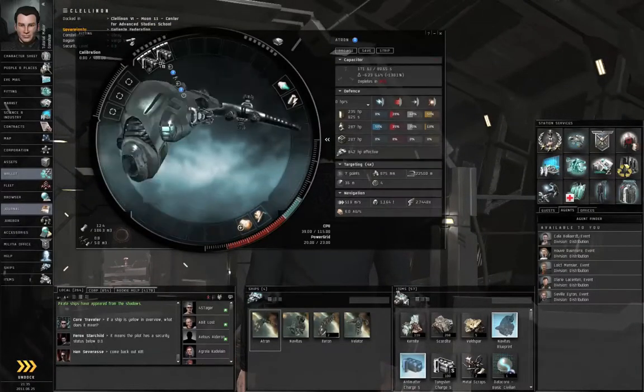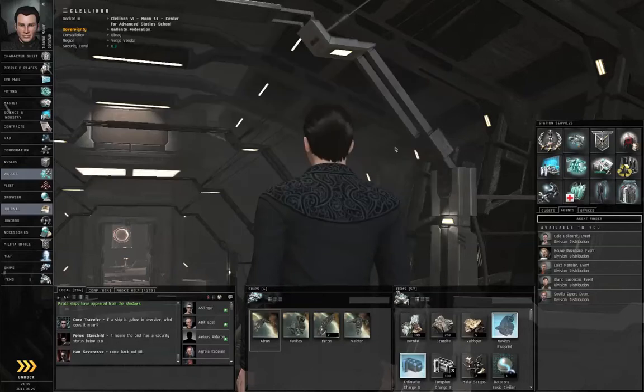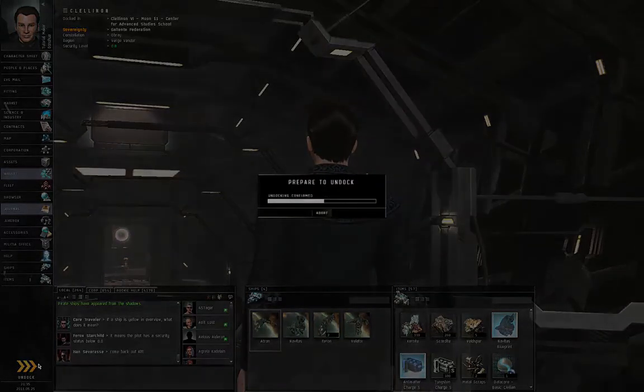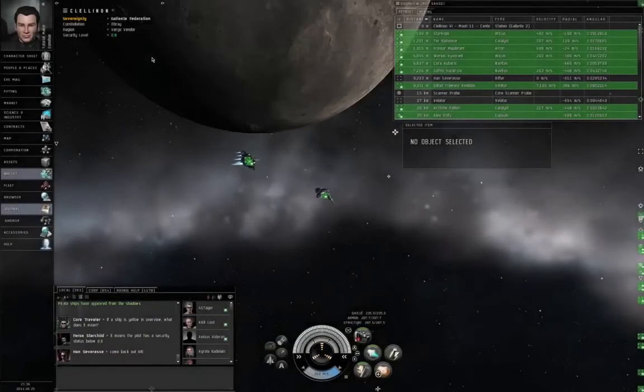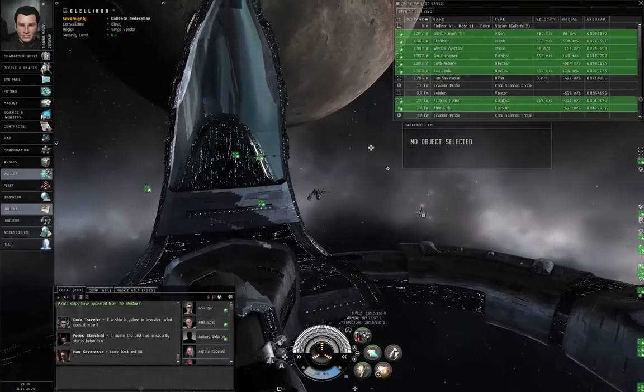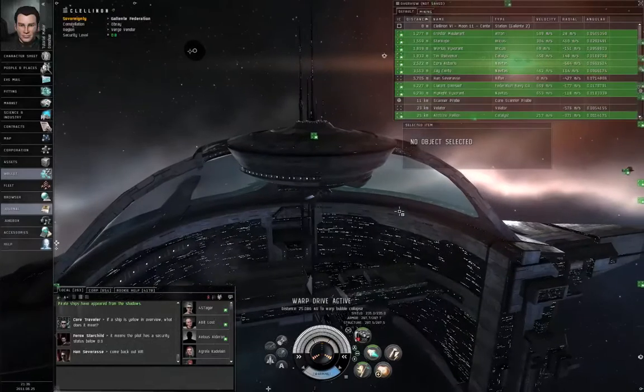Hitting Alt-F to double-check everything. If it's all good, undock! Right-click Empty Space, Cache Fell for Capsuleers, Encounter Dead Space. Warp to Location. Warp Drive active.